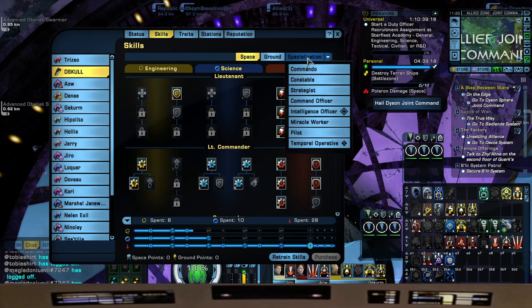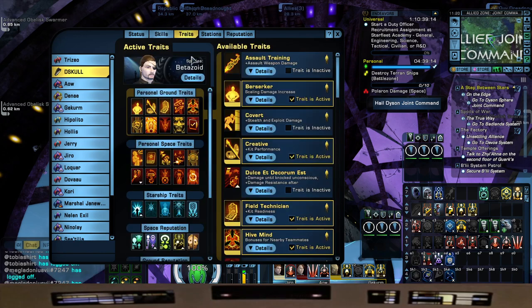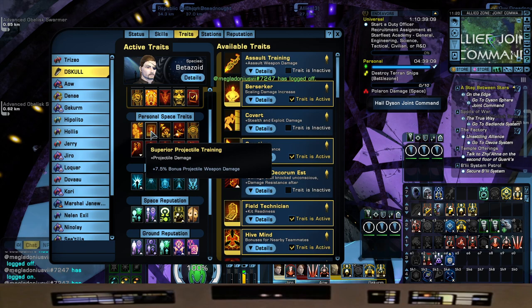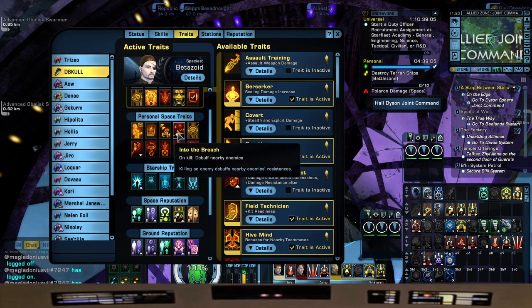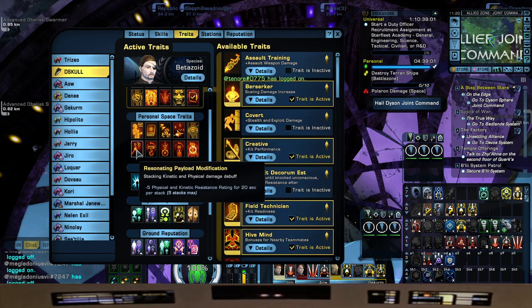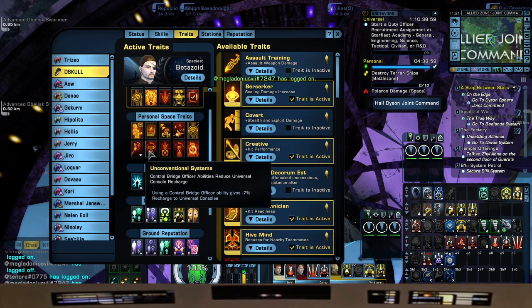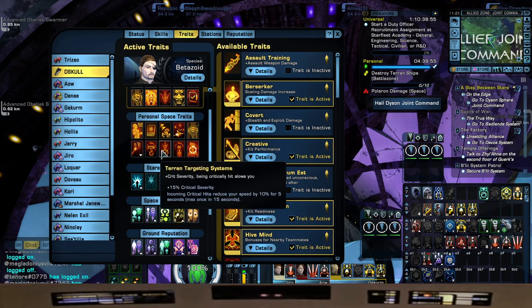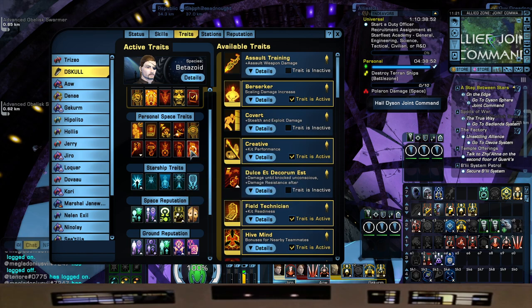Skills: nothing different — Intel Primary, Temp Secondary. Traits we went with: A Good Day to Die, Superior Projectile Training, Hot Pursuit, Into the Breach, Kinetic Precision, Resonating Payload Modification, Unconventional Systems, Terror and Targeting Systems, Intelligent Agent Attaché, and the Boimler Effect.